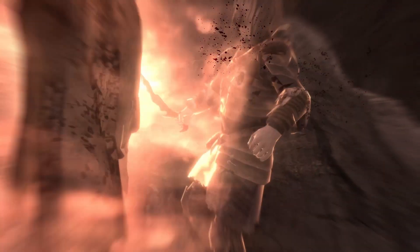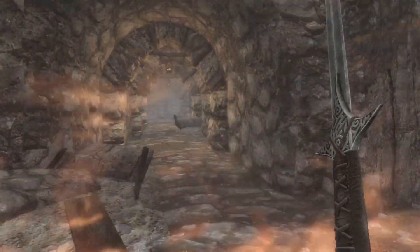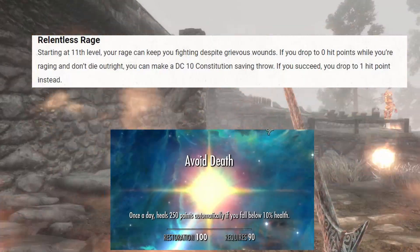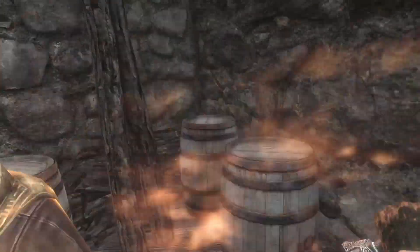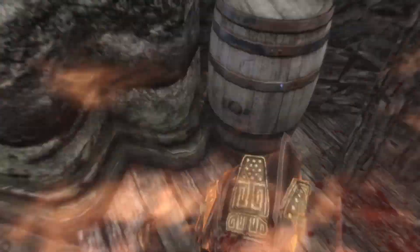The Avoid Death perk from the Restoration tree is similar enough to the Relentless Rage skill from D&D — both prevent you from dying when you get too low on health. This leaves us with Smithing, which doesn't really fit in the skills of the Barbarian, but it makes sense to improve your Greatsword so it doesn't fall off in damage late in the game.